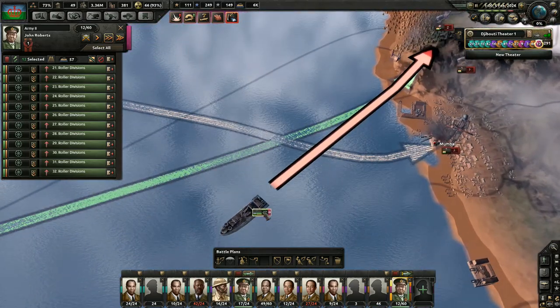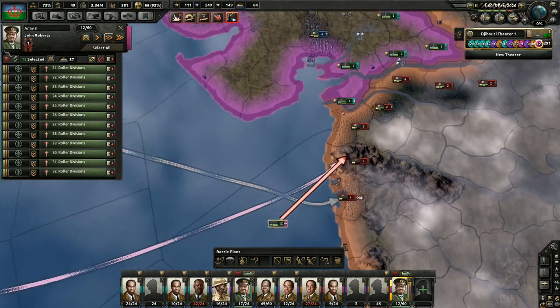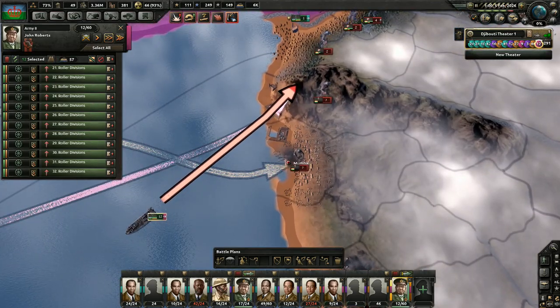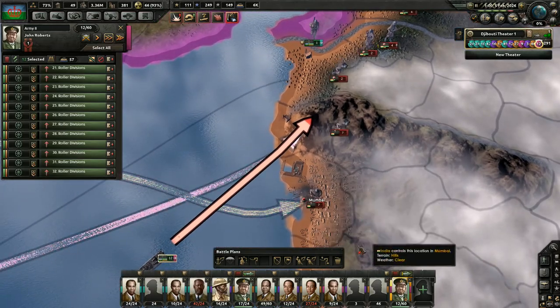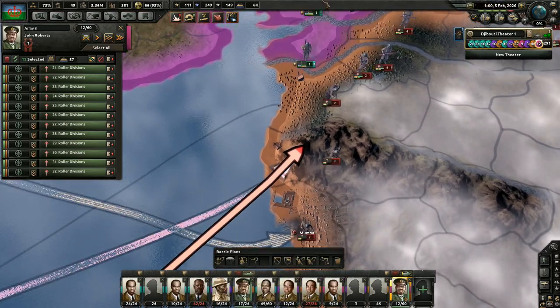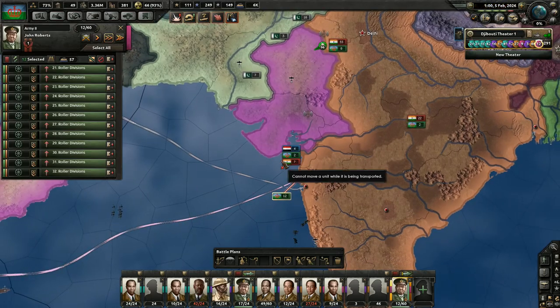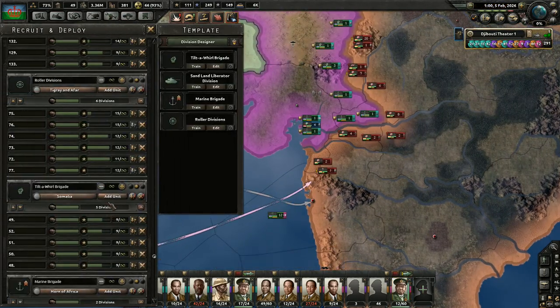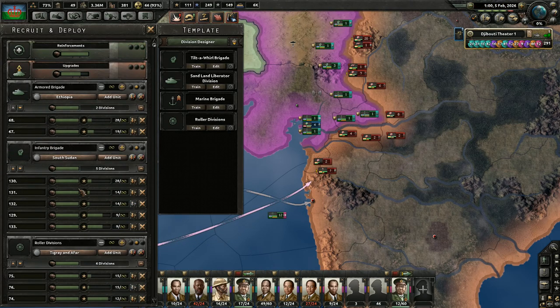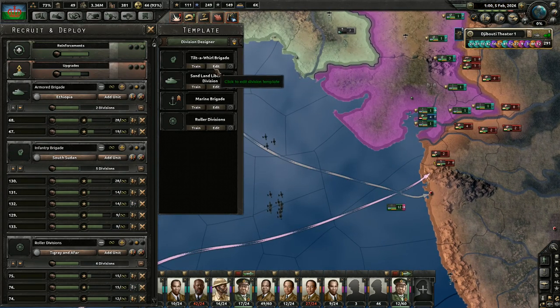Furthermore, we're moving in with Roller Divisions under John Roberts. He's a very unskilled general, very fresh and green, but I think he's more than capable of leading my great Djiboutian army. Before we get into everything, one question that was requested was we wanted to see what the Tilt of World Brigade consists of.